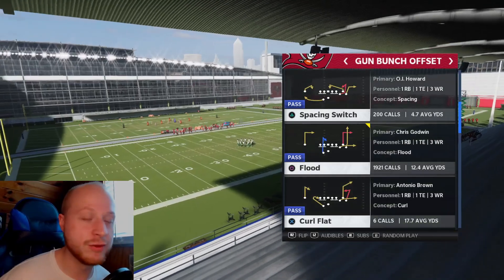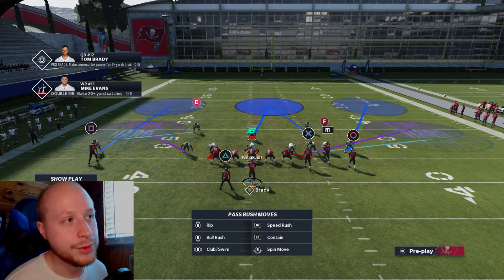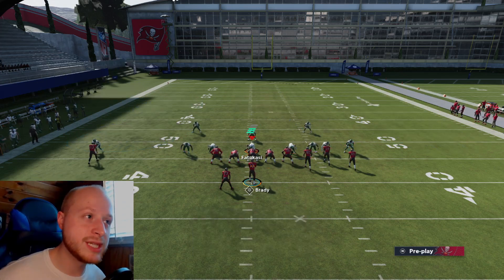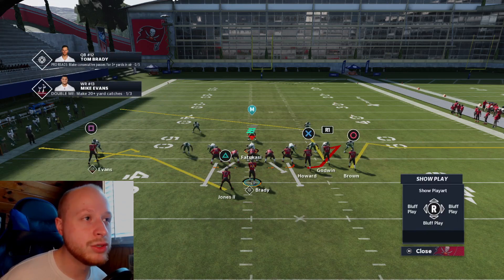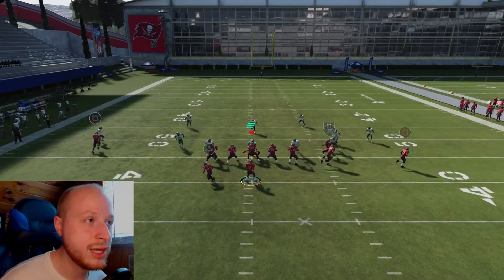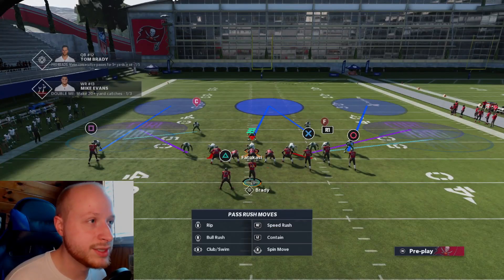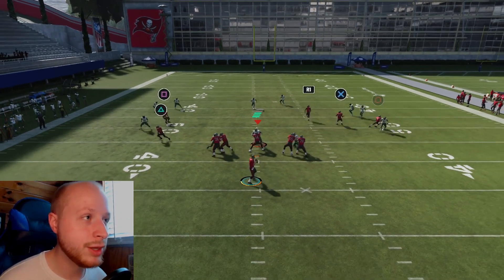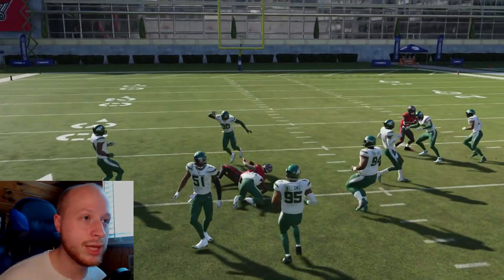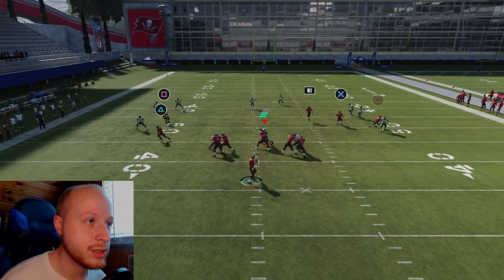Spacing switch is a really popular play against the double mabel meta — since your opponent is flooding both sidelines, spacing switch spaces the field out. Put R1 on a post and your running back on a table route. The two routes you're looking for are the tight end hitch route and the square route from the opposite side. Motion the route out and these routes beat double mabel. It's very hard for them to user both hitch routes since they're on opposite sides of the field. If they get caught usering either one, you can always lowball the post for an easy solid gain.